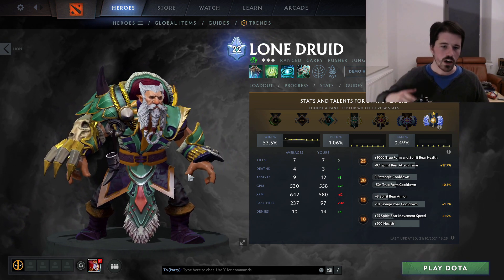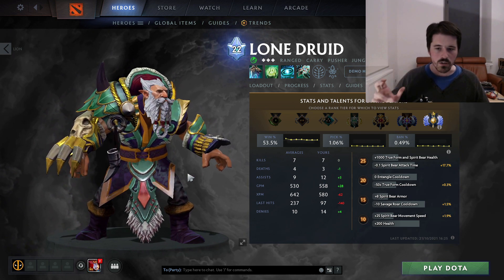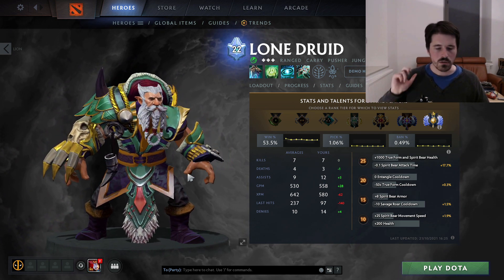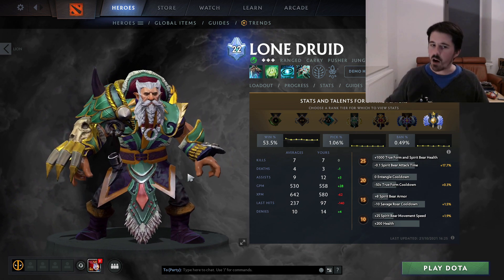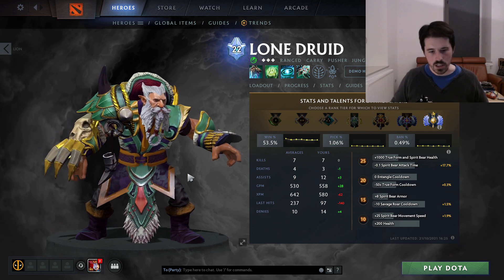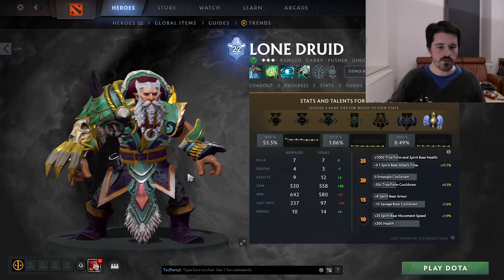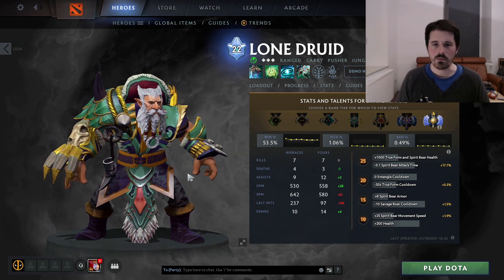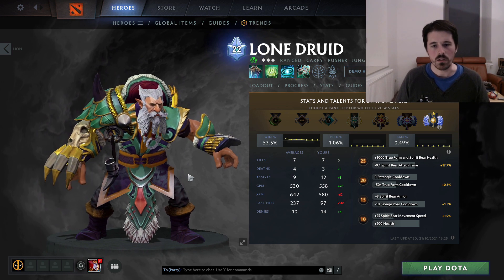We're going to go over item builds, skill builds, how to micro your hero and the bear, how you're supposed to last hit, how you're supposed to lane, what your game plan is, how the game plan differs depending on your item build and your position. We're going to be covering both a mid Lone Druid and a safe lane Lone Druid. But before we start, we'll go into why you'd actually want to play Lone Druid.